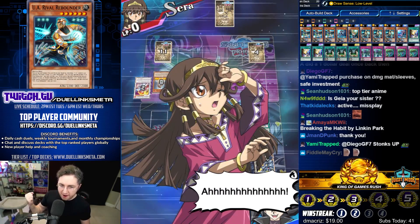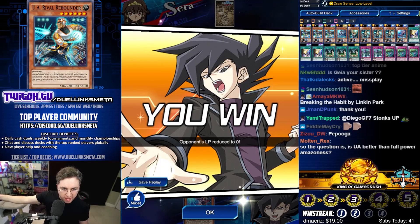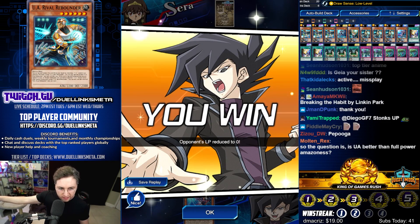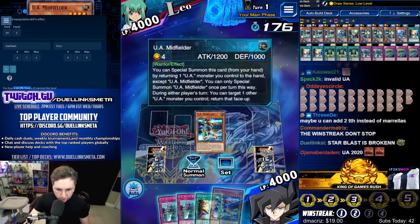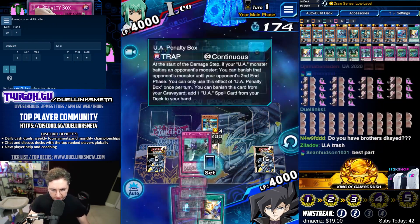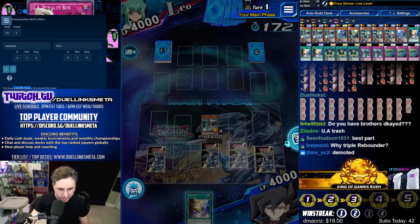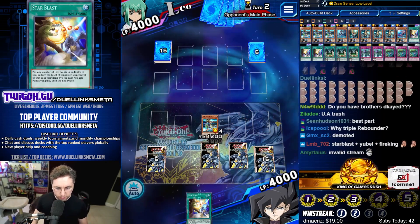Ultra Athletes are here, have no fear. Did we Star Blast this game? Yes, we did. We got to double summon and that did lead us to our victory. We got a hand, we got a playable hand — that's what I'm talking about. Get to it.